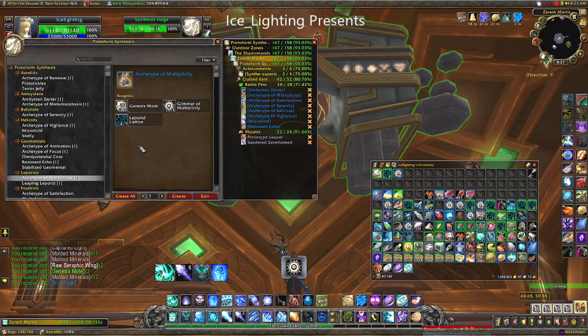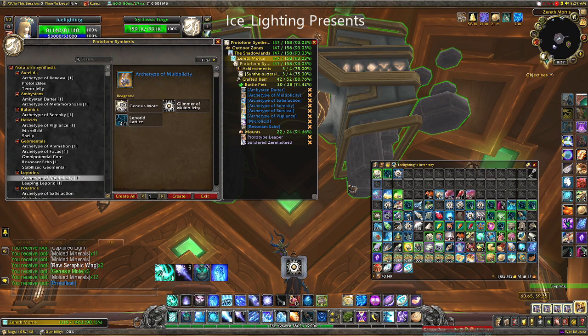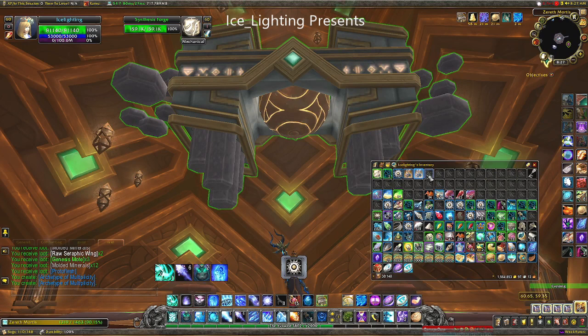On to craft time. We won't talk about Genesis Motes — they come from everything, there's a link above if you want to know where I found them. Now we have our Genesis Motes, we have our Lattice, and we have our Glimmer. All that's left to do is hit Create. Tada!